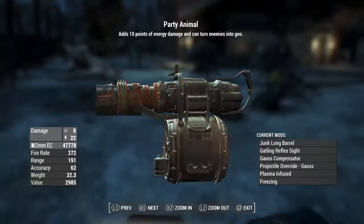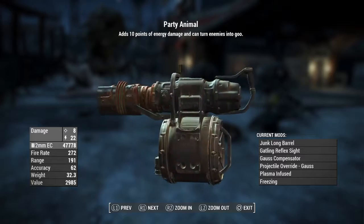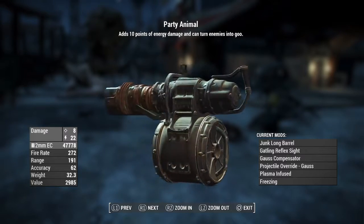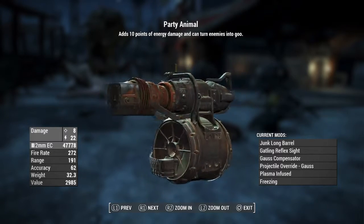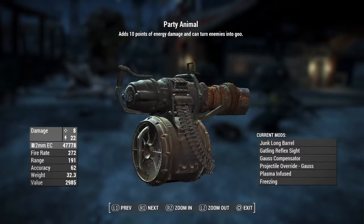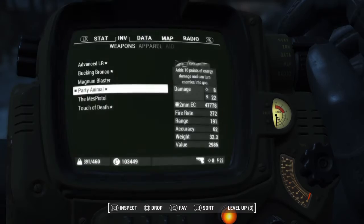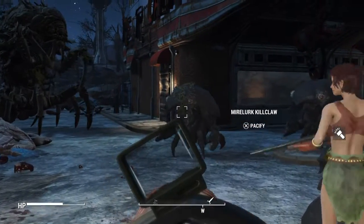The next one is called the Party Animal — and as the name implies, you want to party, this is how to do it. It's a minigun with the junk long barrel, gatling reflex sight, gauss compensator, projectile override for the gauss, plasma infused, and freezing. This is gonna make a clusterfuck of all sorts of crazy effects.